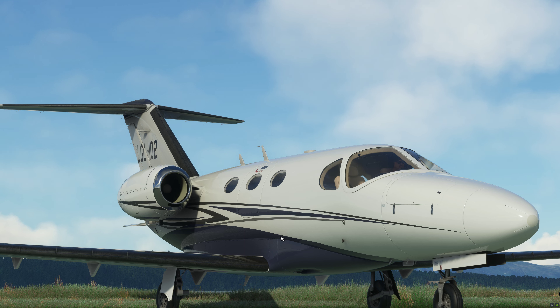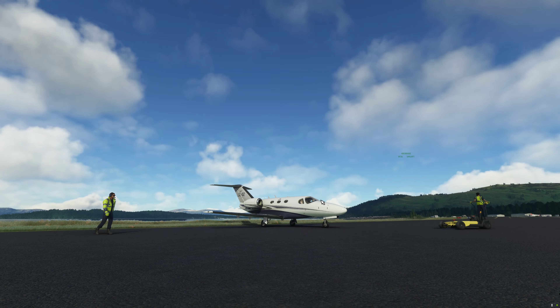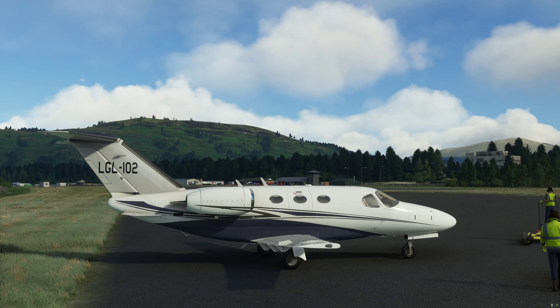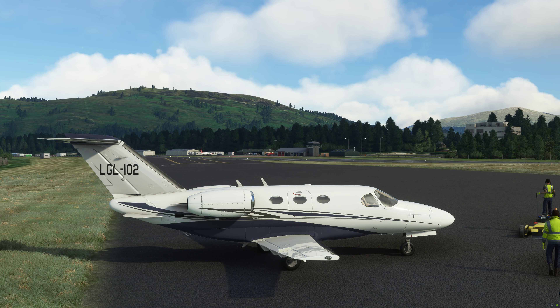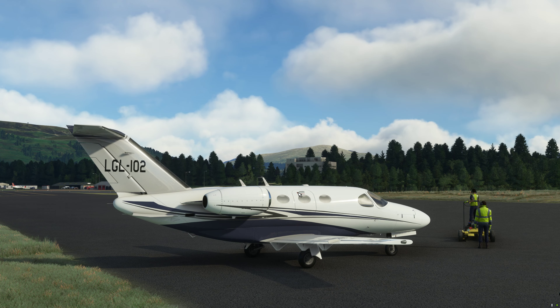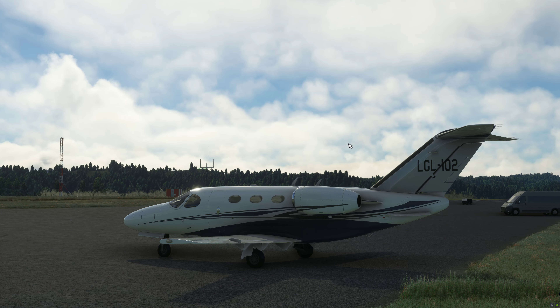A similar aircraft in the game is the CJ4 which is the base aircraft from Asobo — it's a similar size. It's about a five or six passenger aircraft including the co-pilot seat, so it's a small business jet. It's really handy for getting into small airports. It doesn't have reverse thrust, so you're relying on a low landing speed — full flaps landing speed on this aircraft is around 75 knots minimum control speed, so I'd go for 80 knots depending on wind. There are two doors: an emergency exit in the centre of the fuselage and the main door that does open.